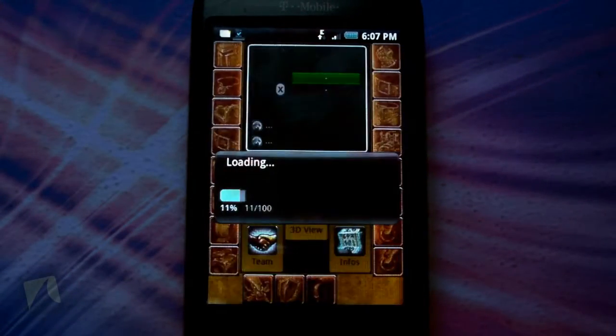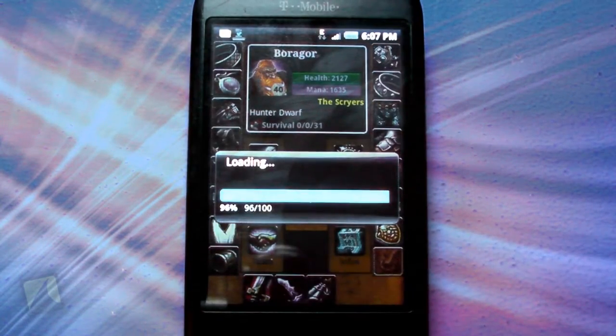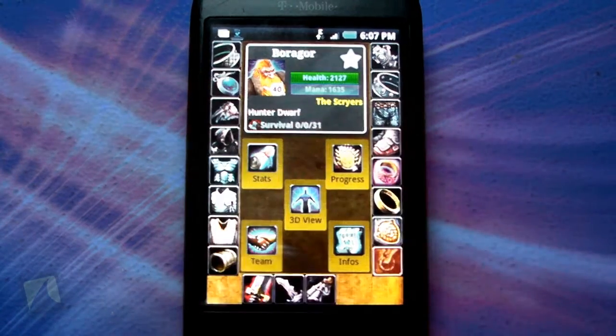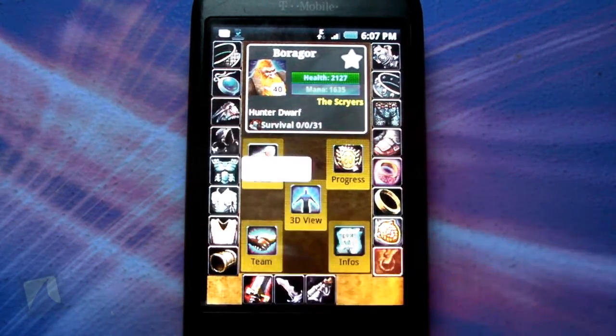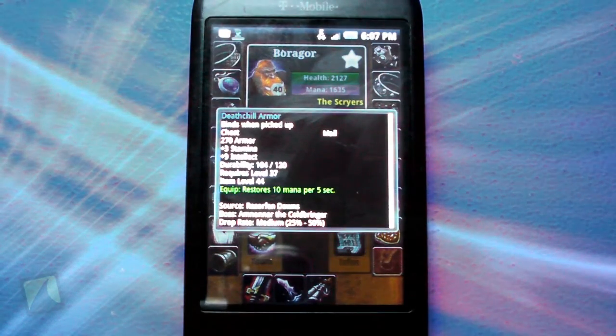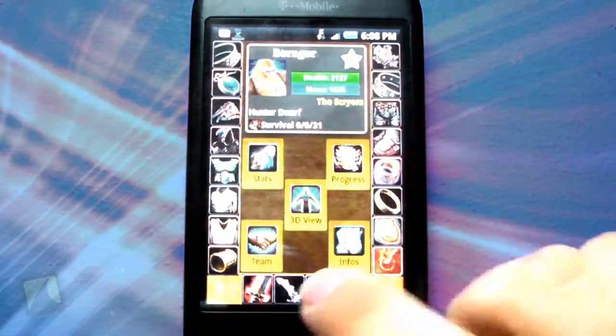There he is — level 40 Dwarf Hunter. It blows up all the info and shows you all of your current equipment. You can tap on something and it will show you the stats for that item — Death Chill Armor, your weapons.